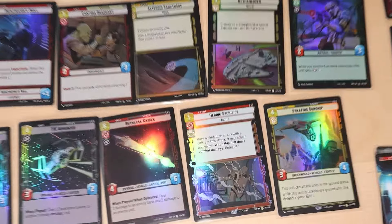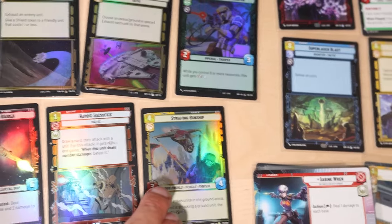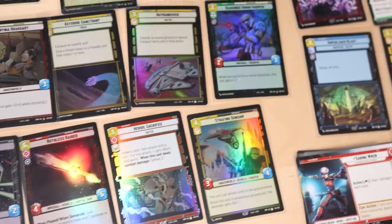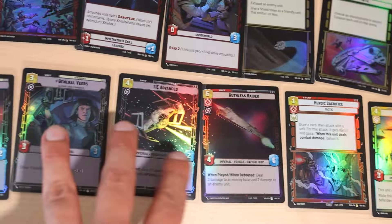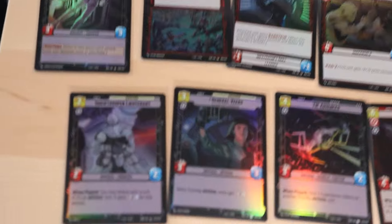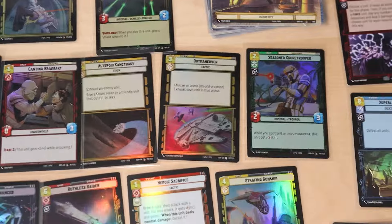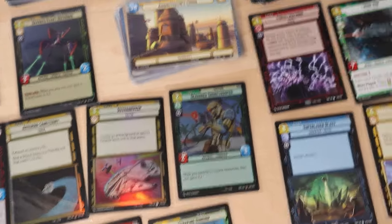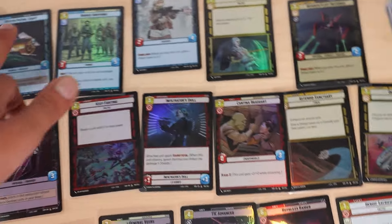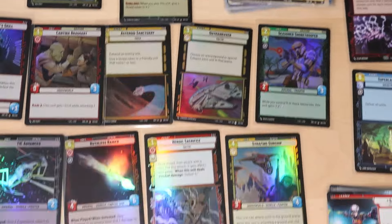Let's take a look at our foil cards. We ended up getting two rare foils - one event, one unit. The Strafing Gunship is pretty wicked. We also got a few of the villainy category - they all look stunning but are a little dark. Similar to how Lorcana's foils work. Then on top of that we got twelve different foils across a whole variety of commons. Pretty solid pulls overall. That sums up everything we got from our first box.